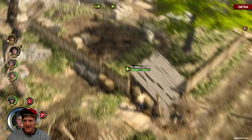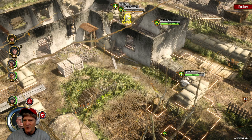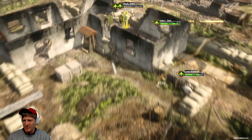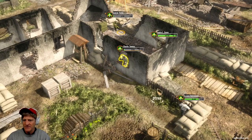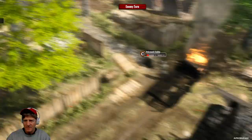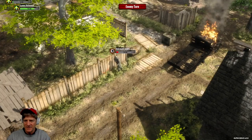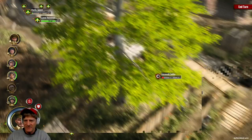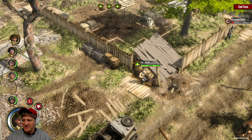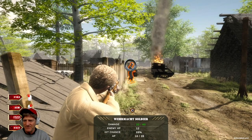Let's have him come out the window over here to give us some help. We seem to be doing okay — let's end that turn. He can't do anything, so Overwatch. Enemy shoots — missed. Can we get any shot on him? We cannot. Our turn now — one German left. Let's come right here. 69% chance to hit and he's at 12 health — does not see it coming. Game over — we got him.